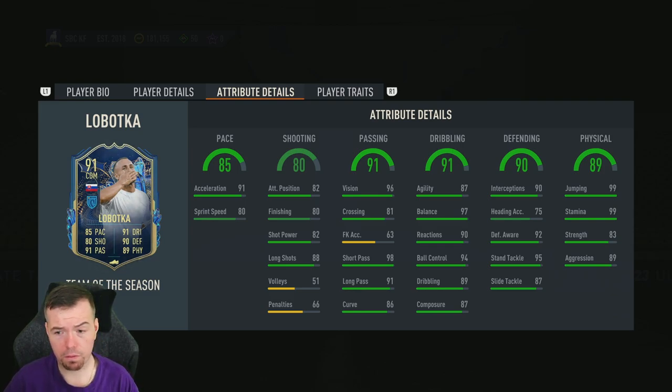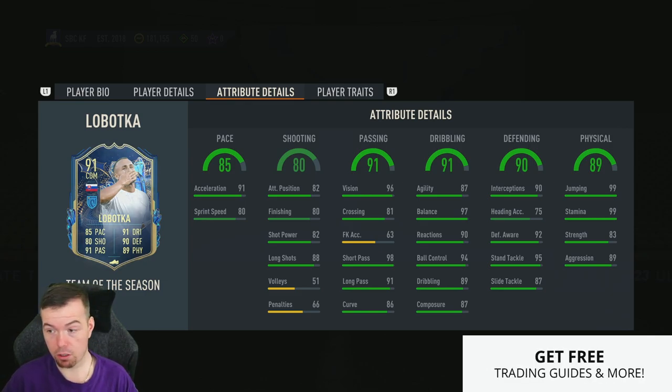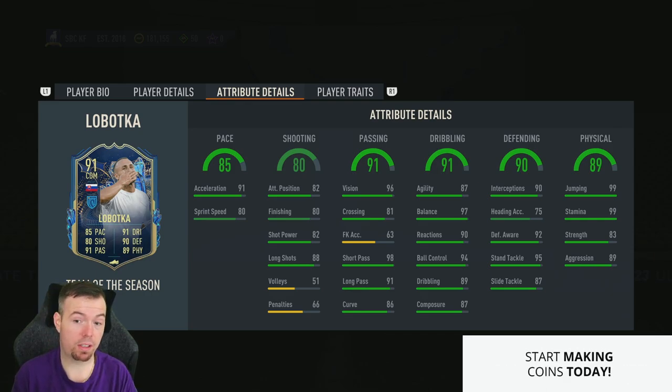So anything between 35,000 and 40,000 coins to do this SBC — I think that is very cheap for a card like that. Between 35k and 40k is a very cheap price. There are a lot of 90s on there — passing is great, acceleration is the main one, sprint speed maybe not the quickest but still great. Balance, decent dribbling stats, great defending stats, and physicality stats are really good as well. Proper good DM in my opinion.